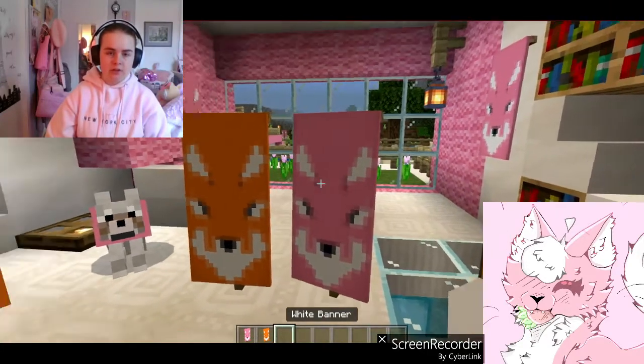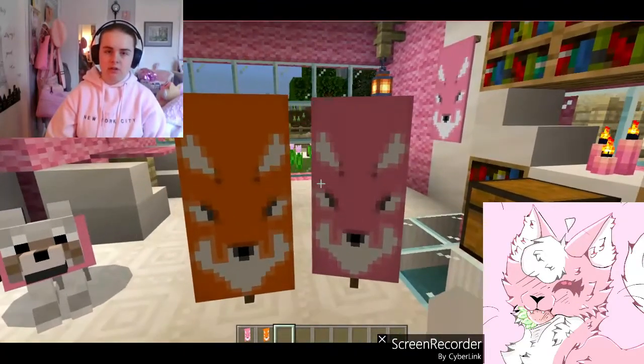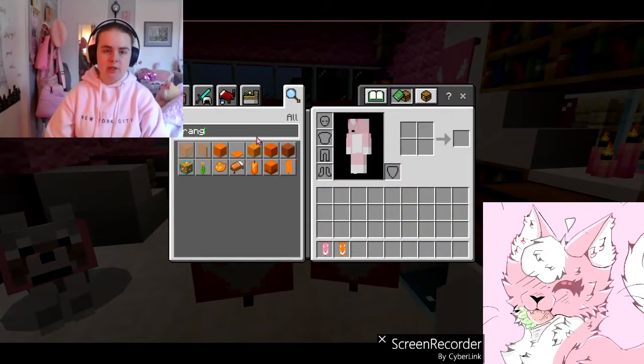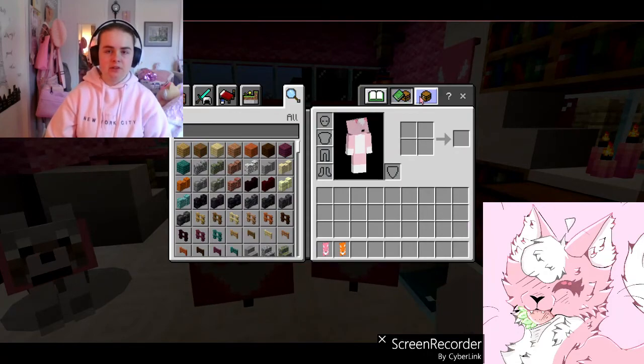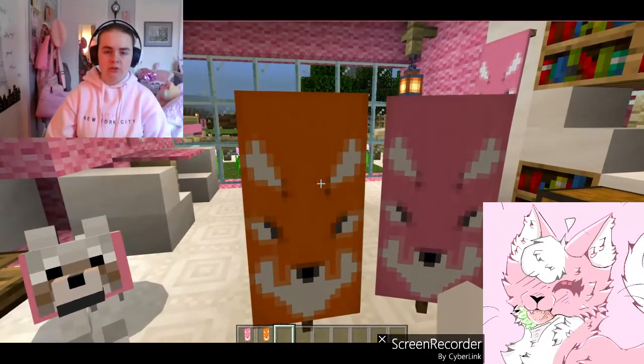And whatever color you like — so I have orange and pink. Of course, pink. But basically, that is how you make a fox banner in Minecraft.